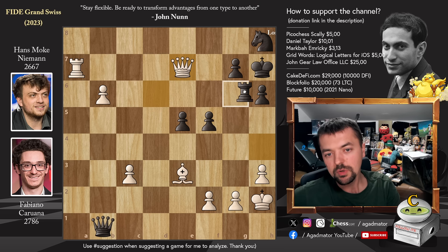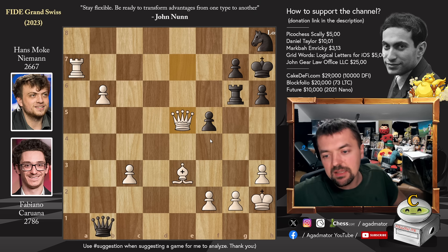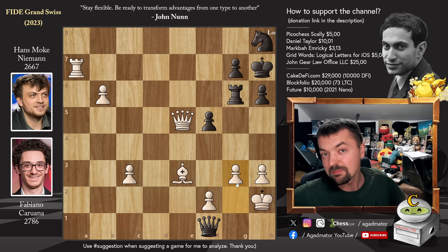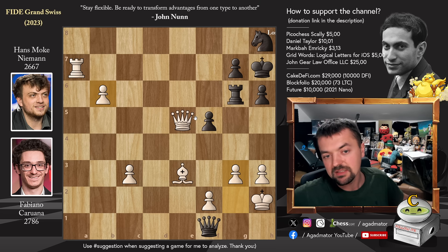The only way to defend both threats is rook to d6 — defends the rook and the h6 pawn, which Hans did. But now just queen to a7 by Fabi, attacking the rook on d6 and also the pawn on g7. Rook to g6 was played, getting the rook into the attack, but it doesn't matter. Just queen captures on e5, and on move 41 upon reaching time control, Hans Niemann resigned the game. He's now up 2 pawns and there is zero counterplay. Even if you took this position and played it against Hans, you would defeat him like 9 times out of 10 — that's how good this position is.